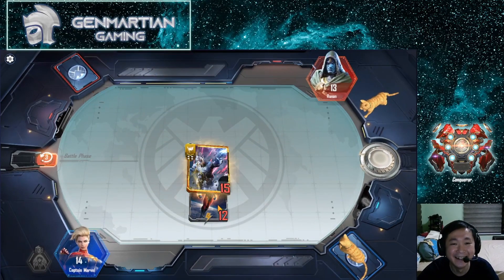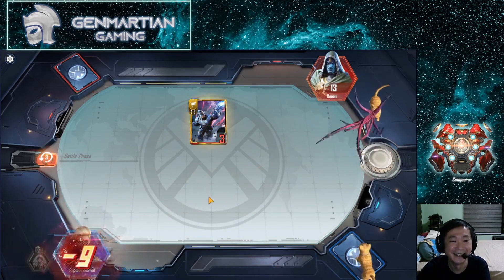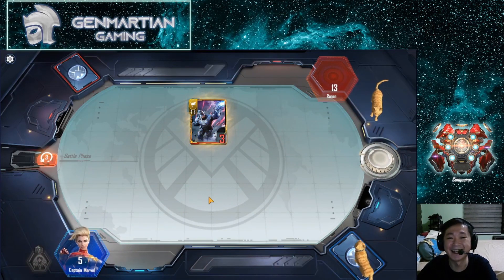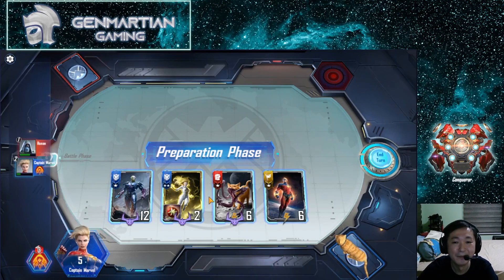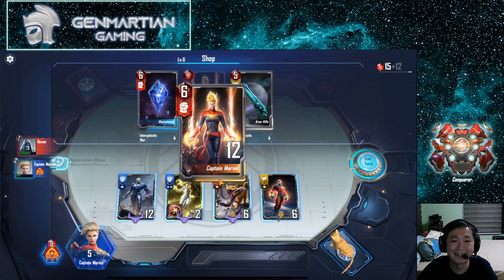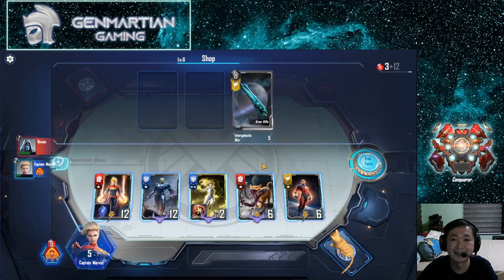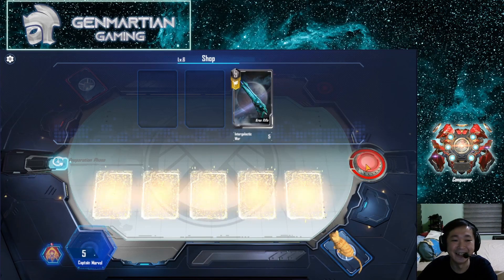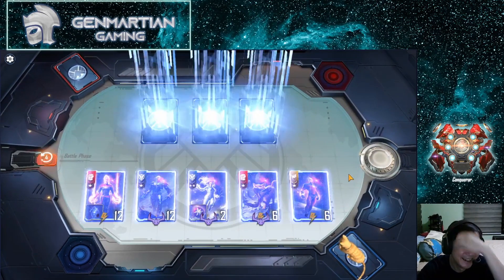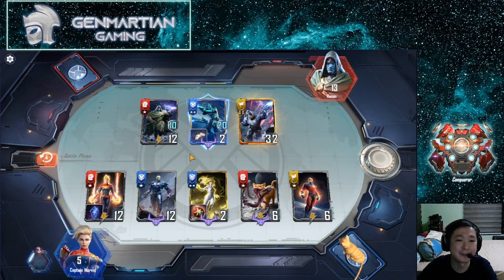Oh no — wrong decision, did I position wrongly? Anyway we're still alive. We can now get Captain Marvel and give Moonstone to her — this is a very powerful combo. Get the free rifle if we can... no, we can't because we already used that. That was stupid of me. Let's just do this.